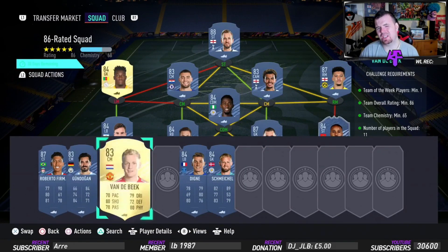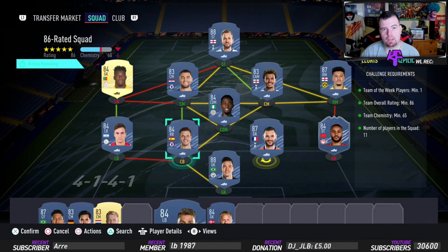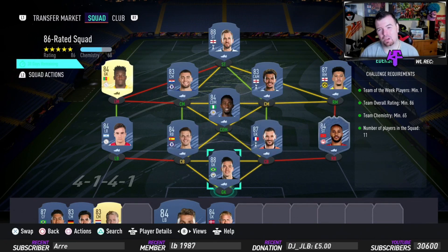There are a couple of players you can swap - I tried using Digne who's slightly cheaper but it didn't work because you need that strong link there. If I move him over we're out of chem, so it's one of those. This SBC came to 174.65K - it is expensive, nearly the same price as doing an 85 and an 84 and an 85 together, which is a bit of a rip.